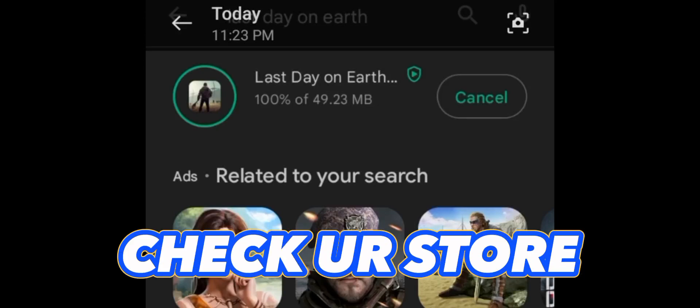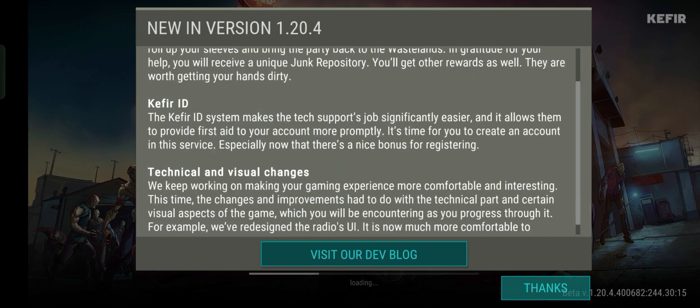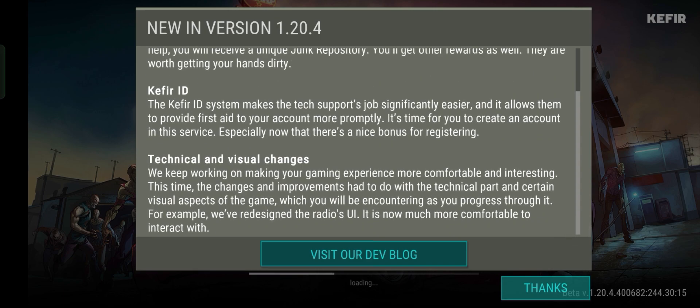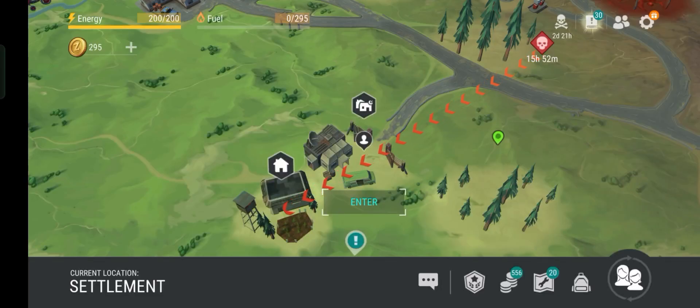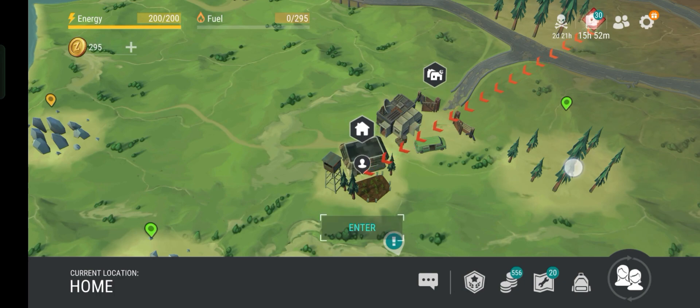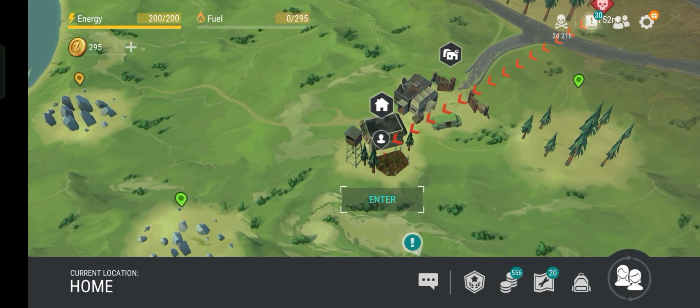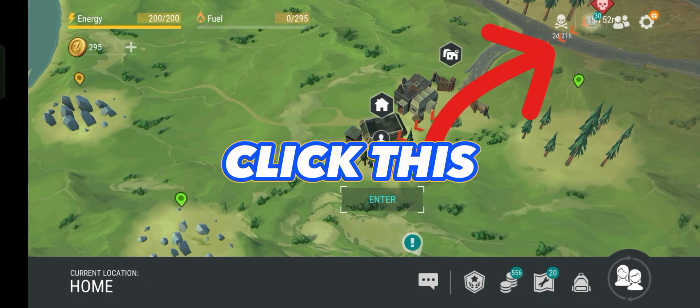Check your store for a new update first, whether it's Android or iOS. We are on version 1.20.4. This video will show you how to get the unclaimed rewards from Act 1 and 2. Click this thing on the top and follow the arrow.